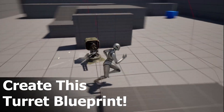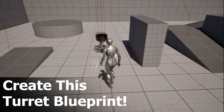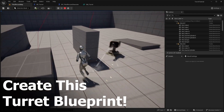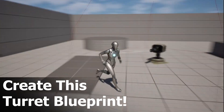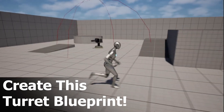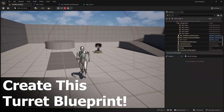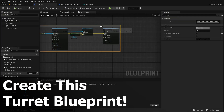Do you want to build a turret in Unreal Engine 5 that actually tracks the player, has bullet trails, impact effects, and even stops firing when you take cover? In this video, I'm going to show you exactly how to make this fully functional turret from scratch, complete with range detection, smooth tracking, muzzle flash, and smart line of sight logic. I'll walk you through everything step by step.